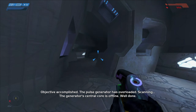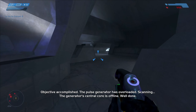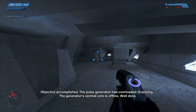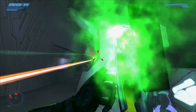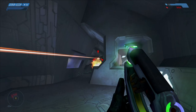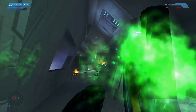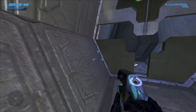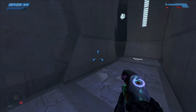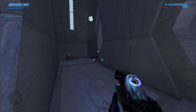Objective accomplished — the pulse generator has overloaded. Scanning... the generator's central core is offline. Well done. I was thinking I could get out of here in one piece, but that does not seem to be the case. The plasma pistol makes short work of the Sentinels — even the plasma rifle does a good job too. It doesn't hurt to carry a plasma weapon with you at all times.